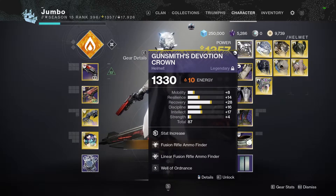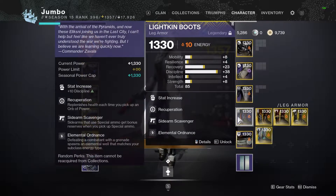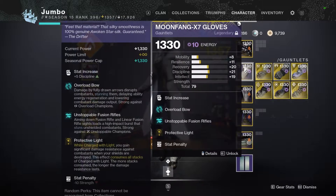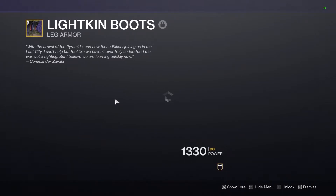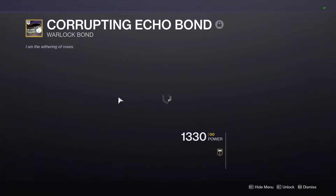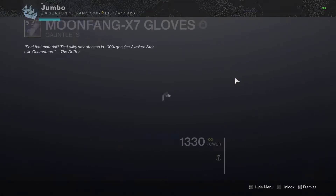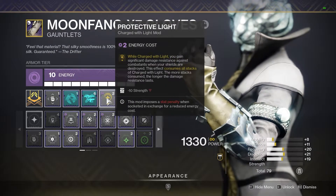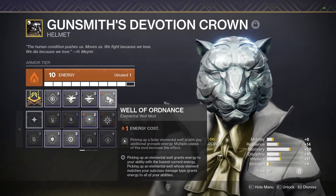What I would do is go and change the pieces to the affinities I want and make a general all-around set for every activity in the game. What I mean by this is a way to generate Charge with Light and then Protective Light — and this is the only build you will ever need in the game. For me, this works by using Elemental Ordnance, which creates elemental wells when I get a kill with a grenade, and then Elemental Charge, which gives me one stack of Charge with Light when picking up an elemental well — or two stacks if the elemental well matches your subclass, but since you're generating elemental wells with your grenade, it will always match your subclass. Then Protective Light on my arms for damage reduction. I also run Well with Ordnance so whenever I pick up wells I get grenade energy back, and rinse and repeat.